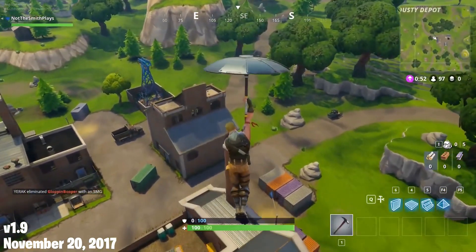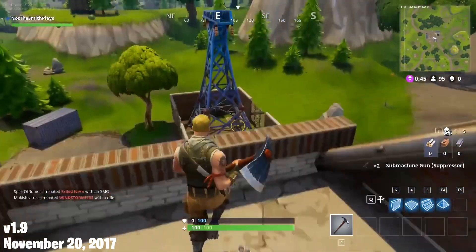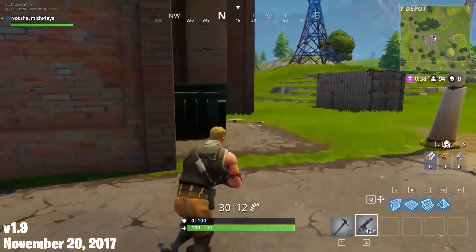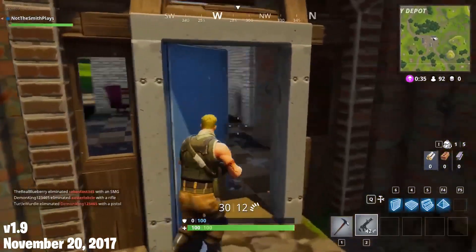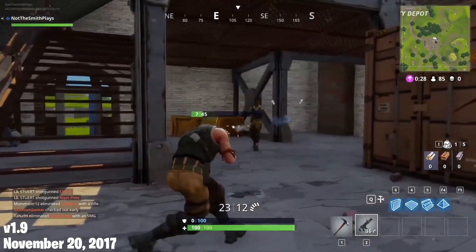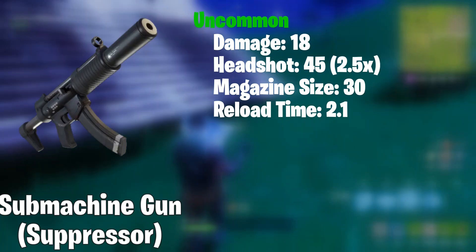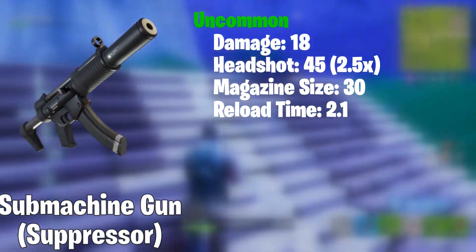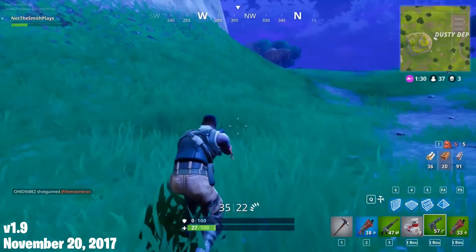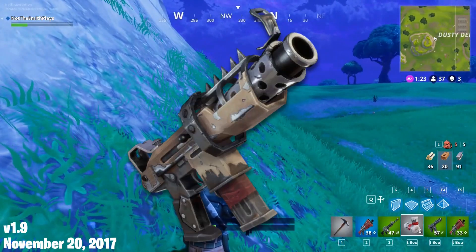A few days later on November 20th, 2017, a content update arrived bringing the Suppressed Submachine Gun. Epic actually did it — they made an SMG that was viable to use. This SMG did have more damage than the other two SMGs but had a much slower firing rate. In return though, it was much more accurate. It also had a suppressor that made the shooting much quieter than other guns, making it very good for stealth. With the addition of the Suppressed SMG, the regular Submachine Gun got a buff to its damage and magazine, while the Tactical Submachine Gun just got a buff to its damage.